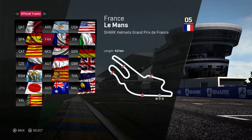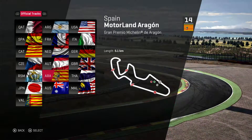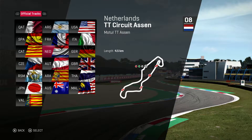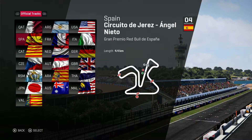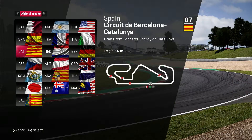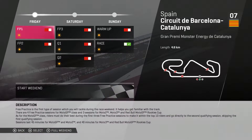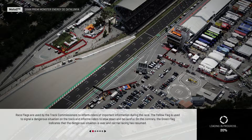I'm not sure what track to do — probably should do Brno since it's the next track, but it's a bit too long. Austin's also pretty long. I could go with Catalonia, so let's go with that. Like I said, I was originally planning to do this with Moto3 but there were some problems, so hopefully it's not so bad with Moto2.